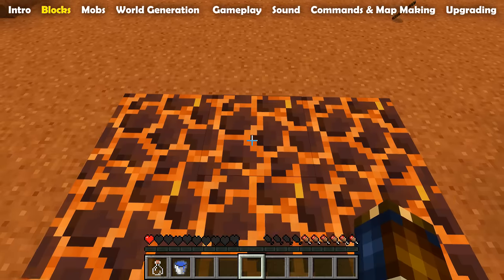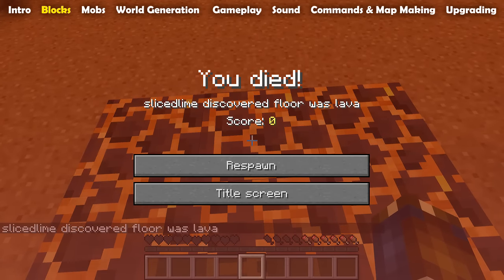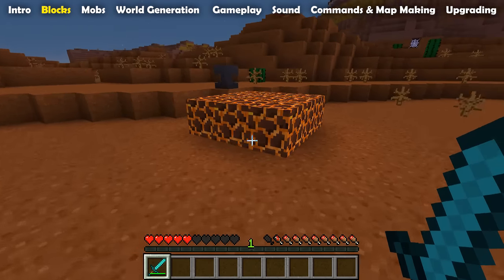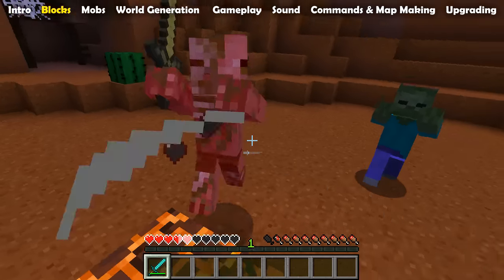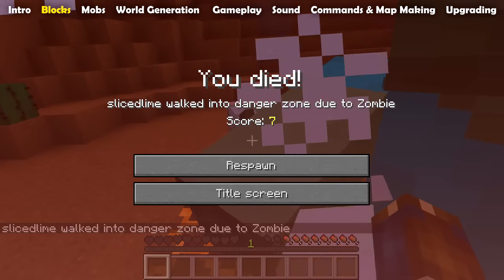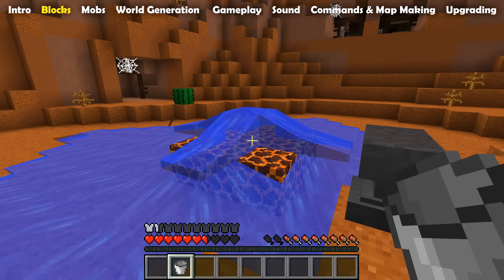If this damage kills you, there is a new death message: 'Player name discovered floor was lava.' And if you get chased onto Magma blocks by a player or mob, the death message will be 'Player walked into danger zone due to' and the player or mob that caused it. At random intervals, a Magma block will remove any water on top of it.